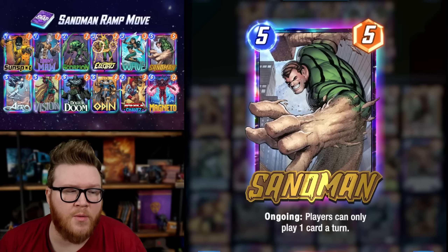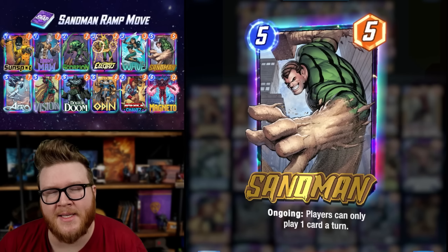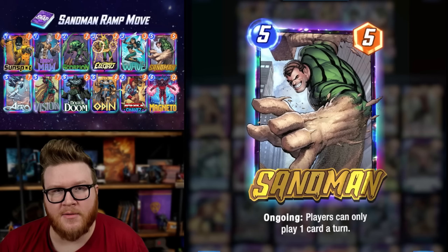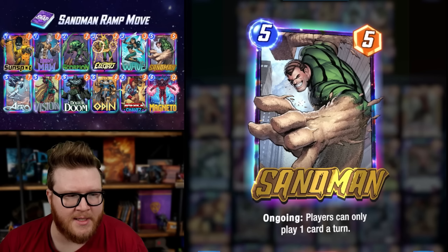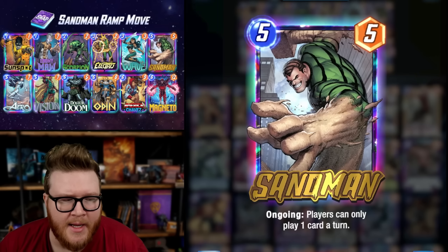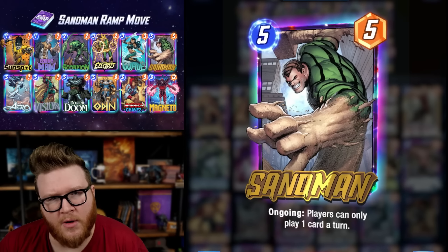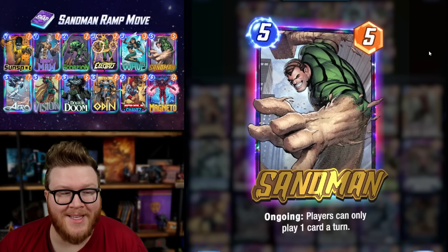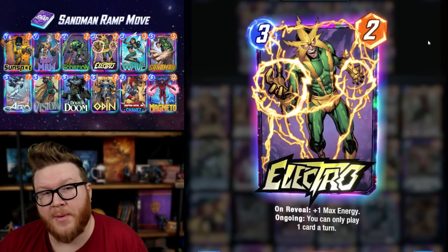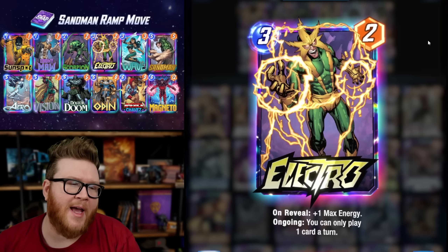The reason it works so well is that Sandman is great at shutting down a lot of turn six pop-off decks — things like Death Wave that are looking to play multiple cards on turn six, Sarah decks dumping things on turn six, even She-Hulk is really limited by Sandman. It places itself really well against a lot of the strongest meta decks. You've got Electro to get Sandman down a turn earlier, so your opponent is even more limited on both turn five and turn six.